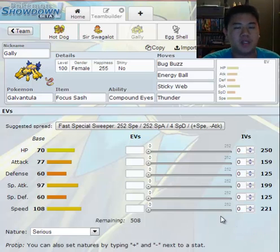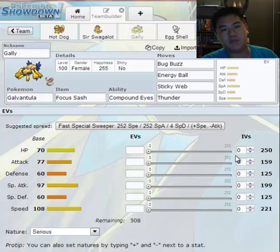So when you're playing the game, you have these three main factors to a Pokemon's stats and stat growth. They are the IVs, the EVs, and the nature. All of them don't show a prominent effect until around level 100. IVs are hidden values, same with EVs — they're hidden stat values for Pokemon.